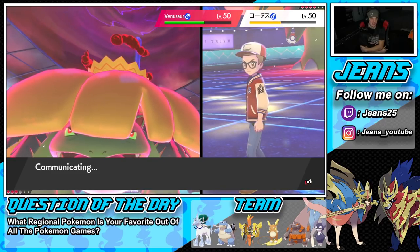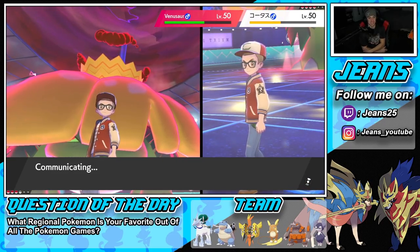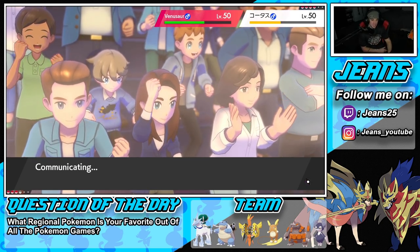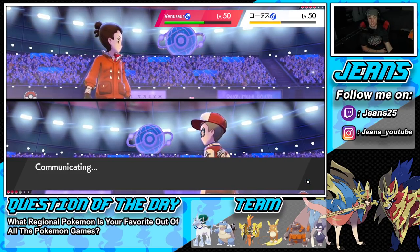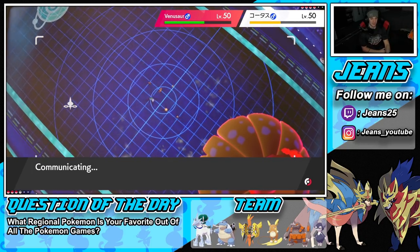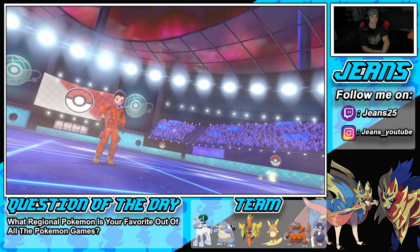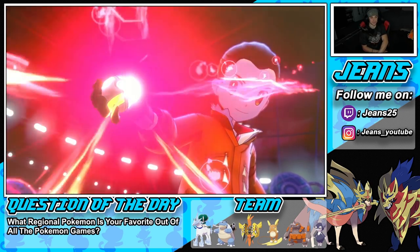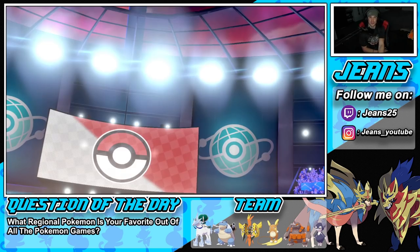If that thing had gone after Raichu, our Focus Sash would have triggered — I would have Dynamaxed next turn and gotten off a Brave Bird onto Venusaur, sitting in a great spot. Good thing we didn't Dynamax Koko because then this would have happened and Koko could have just died with no guard. Here comes my Dynamax from Raichu — let's make it happen! Surge Surfing Raichu is awesome, outspeeding this Venusaur which is just huge.